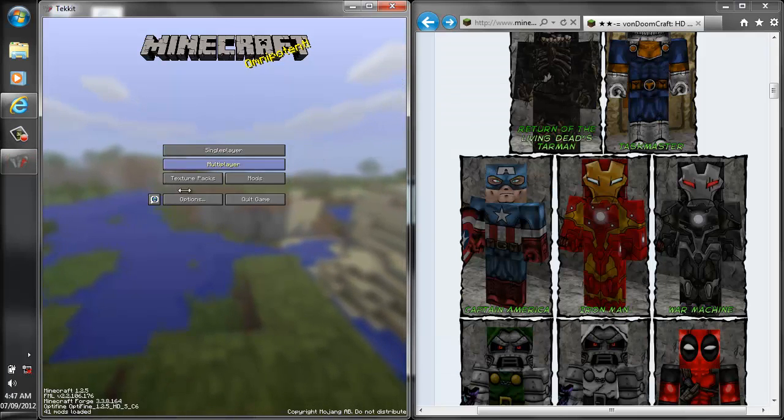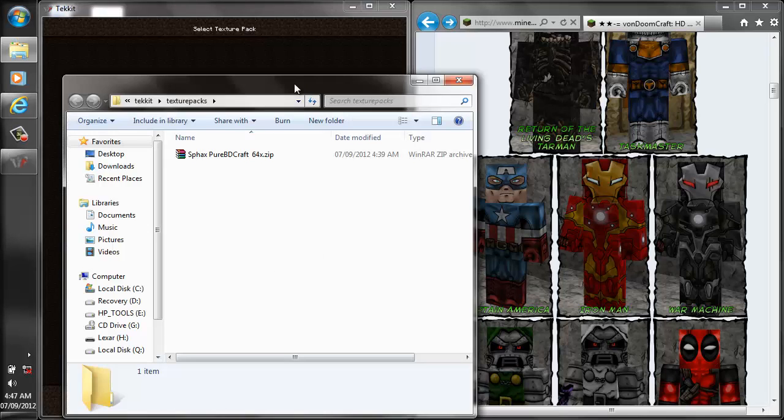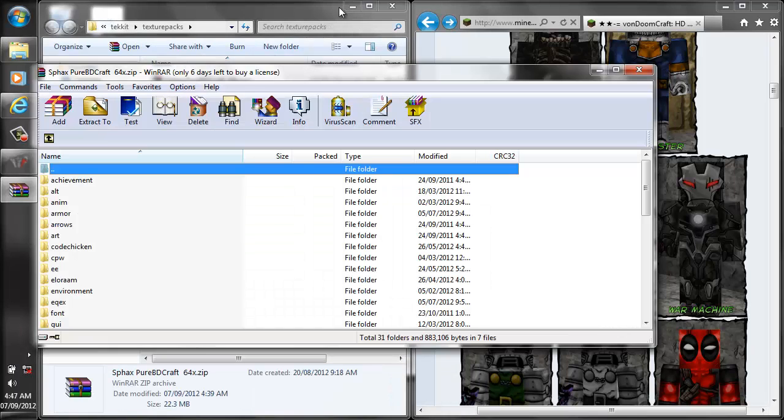Alright, so once you've got your game loaded, go ahead and click on texture packs — it should already be installed, and it doesn't matter which texture pack it is at all. Now make sure that texture pack is not selected first; go ahead and select your normal default look of Minecraft and then click on open texture packs folder. Once you have that, using WinRAR, go ahead and open up that texture pack.